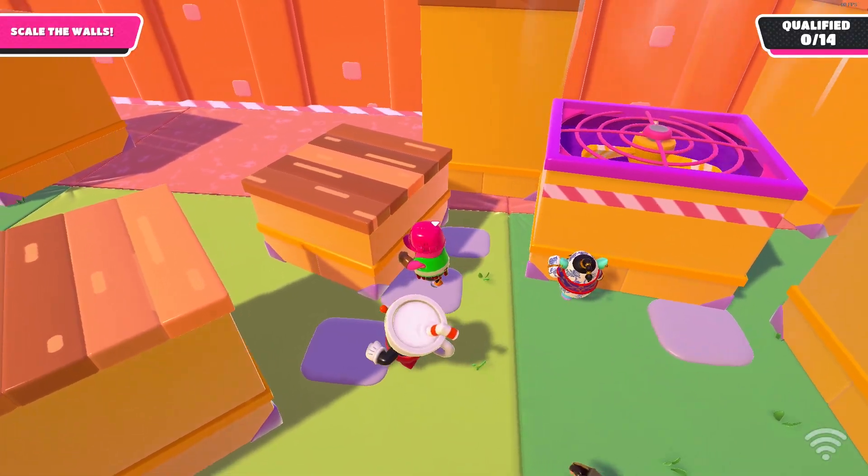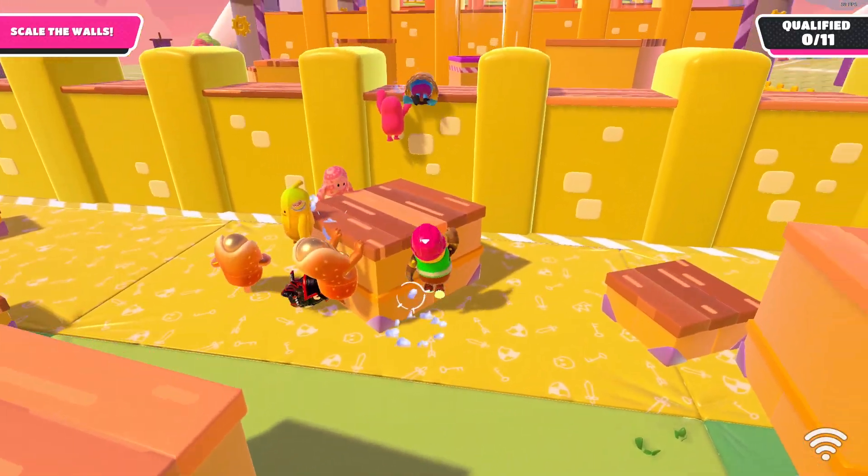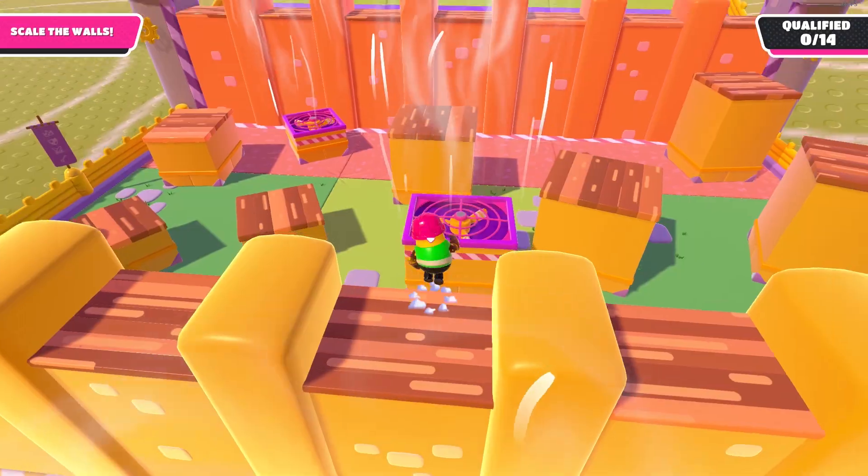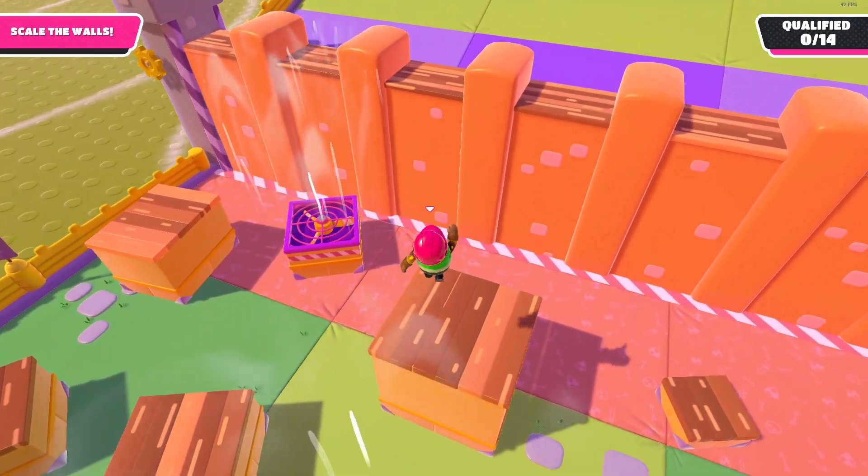At times you may have to move a block yourself — don't be afraid to do so. Instead of trying to climb up the box, parkour from one box to another or parkour from the wall onto another box. If you planned your route, this map is very simple.